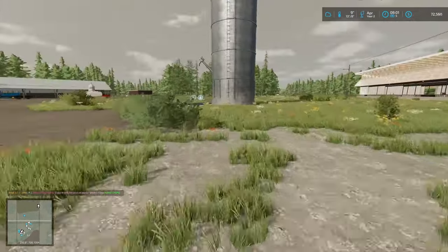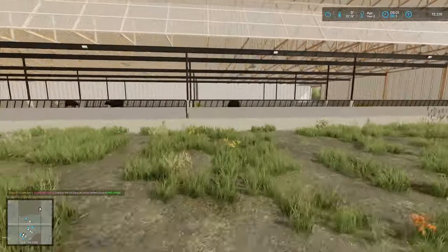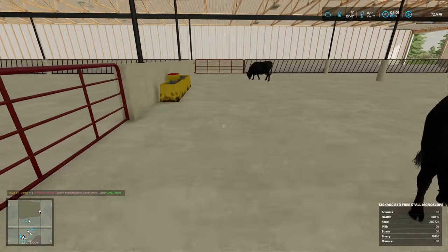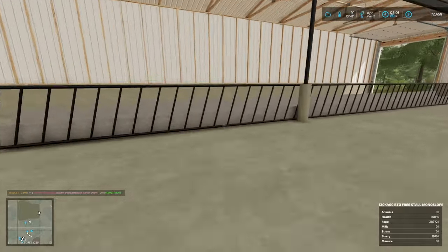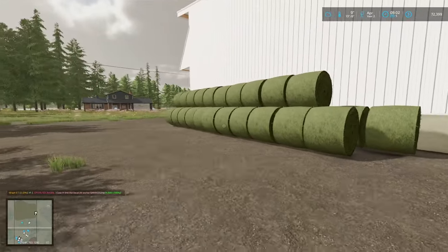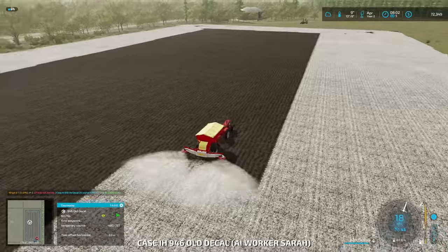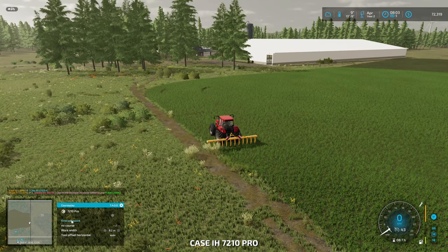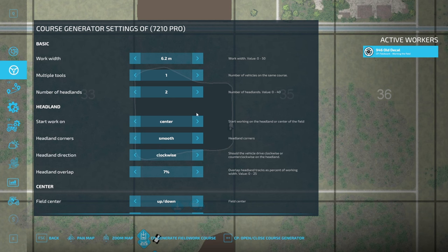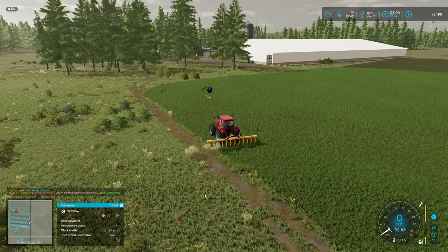It is now April and our cows are doing well. We have more than enough food for them - 28,010. We're gonna buy a boatload of cows and get this going. We have a lot of food for them here and more coming up soon. Let's set a course to headlands - headland circle - and off we go.